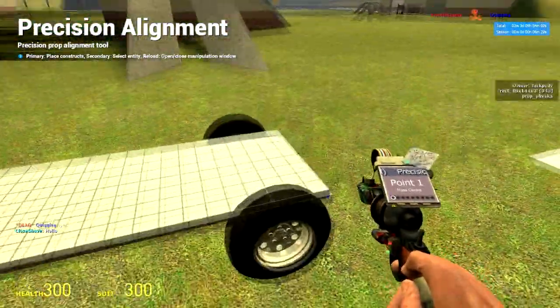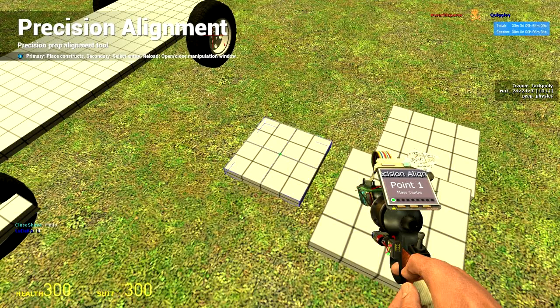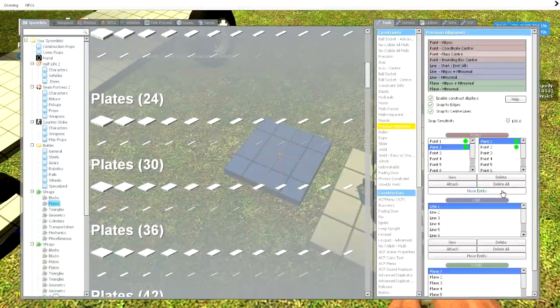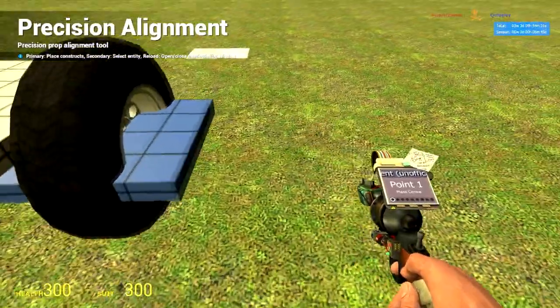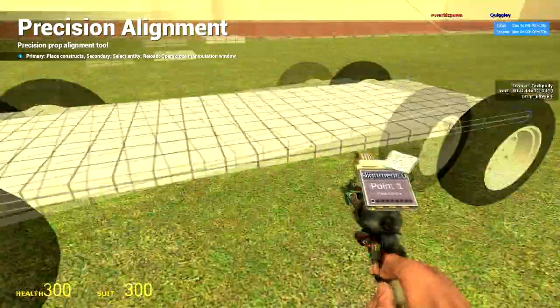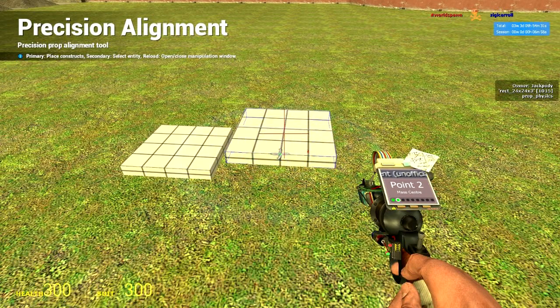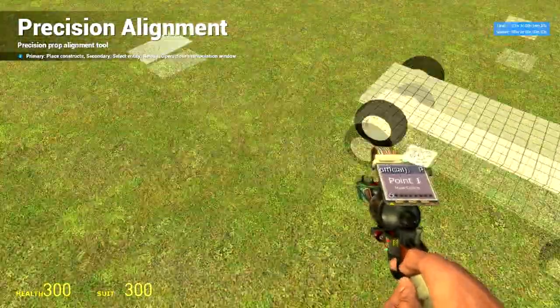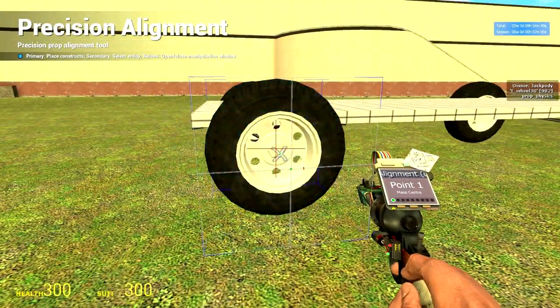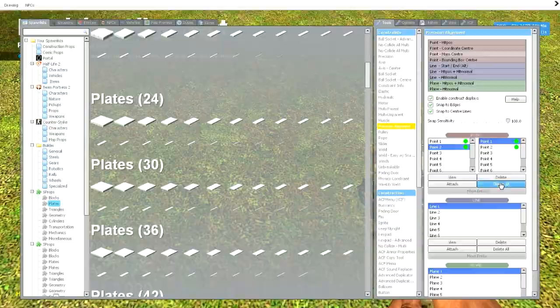I'm just going to show you it again. Normal left click somewhere on the wheel, hold shift then press left click, right click — normal right click, no holding shift — move entity, delete all. You don't necessarily need to do the right click before doing the delete all; you just need to do it at some point so you don't have a blue prop. Repeat this process for all four wheels.